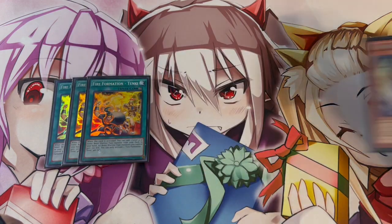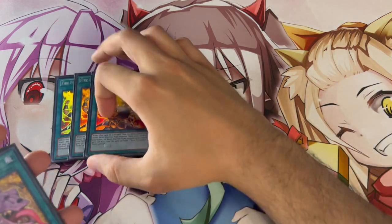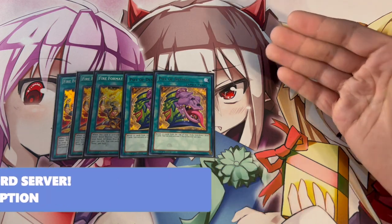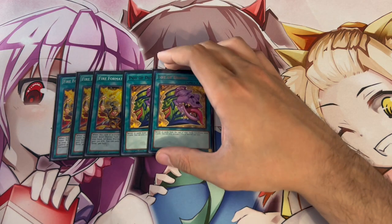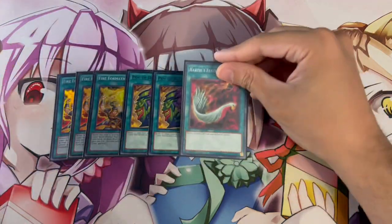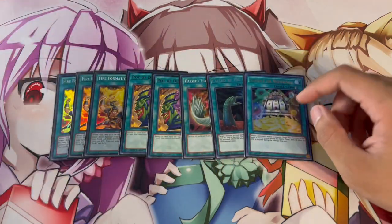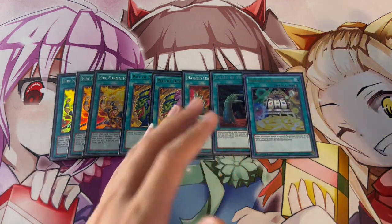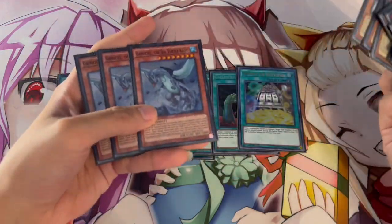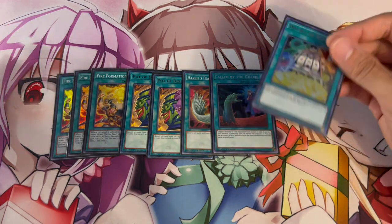To round off the deck we're playing three Tenki, which searches all Yosenju monsters since they're all Beast-Warriors — that's why you can play a limited number of names. Two Desires, because all the important cards are three-ofs and you want to see as many cards as possible; banishing odds are very low. One Harpy's Feather Duster for back-row matchups. One Called by the Grave. And the 40th card is one Double or Nothing — insanely powerful because Yosenju are all Level 4 and you can go into Utopia for game. You can Gamma Seal onto your opponent's field, make Utopia Double into Utopia, and OTK. This package is so important.